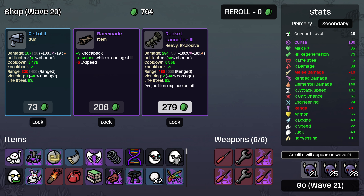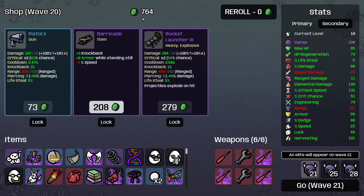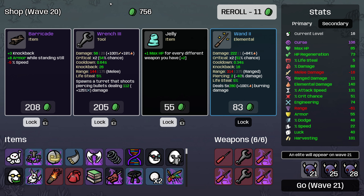As we go deeper into endless mode, you want to transition to just tardigrades and stuff. But for this character, where we're not planning to go for super deep endless mode, the barricade could still be pretty good. So we're going to lock it and try to get it cursed. And then I will lock this wrench and try to get that cursed as well. Do I want to try for cursed jelly? Sure, why not. Let's roll one more time — I'm gonna roll it just until I find something that I want to curse. And then we can always lock four items and try to maximize our chance of cursing stuff.